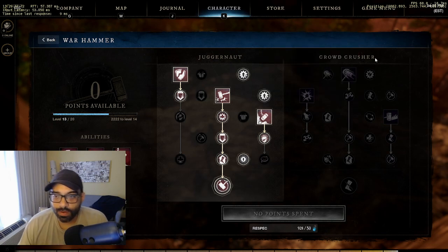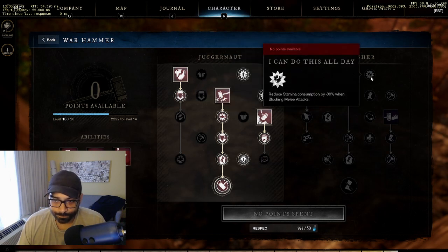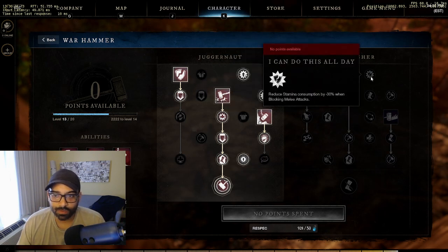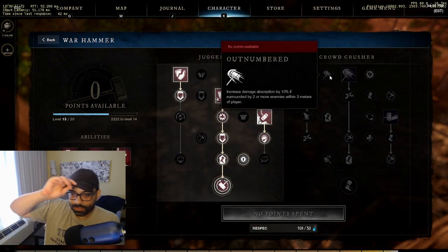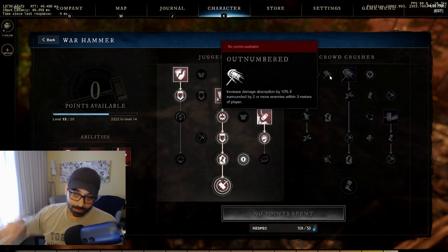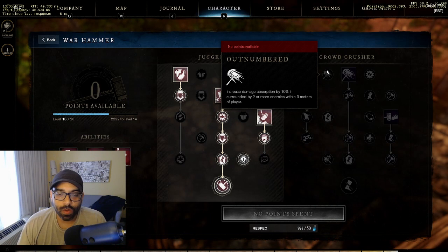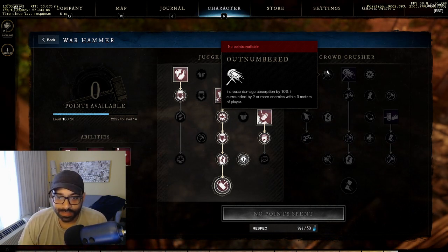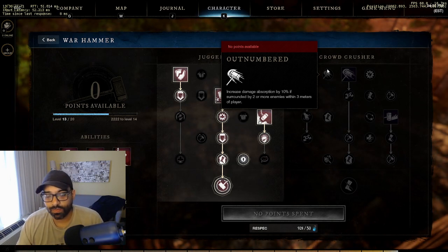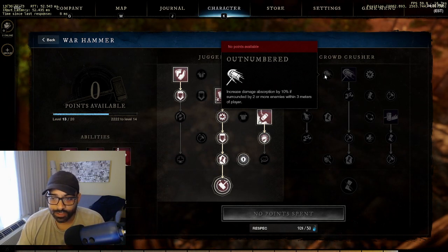On the crowd crusher portion of the tree, I would definitely take 'I can do this all day' as well as outnumbered. Because you're a melee build you'll often find yourself in outnumbered situations. Outnumbered increases damage absorption by 10% if surrounded by two or more enemies within three meters, which comes very much in handy fighting multiple melee builds.